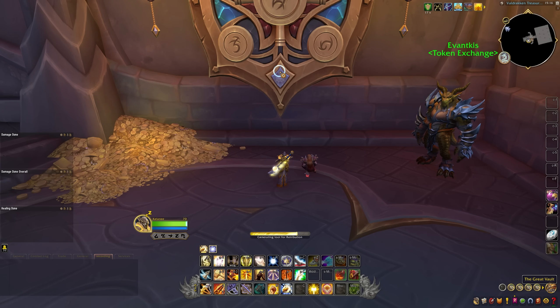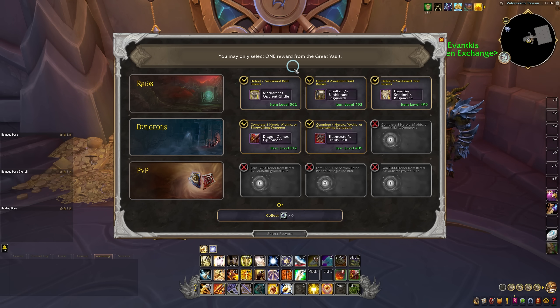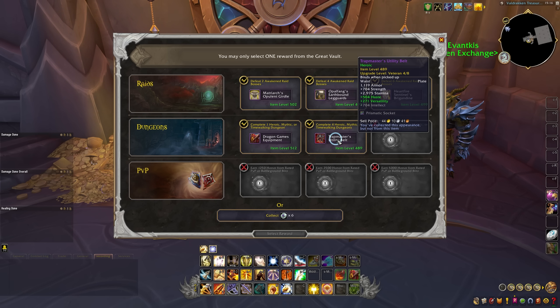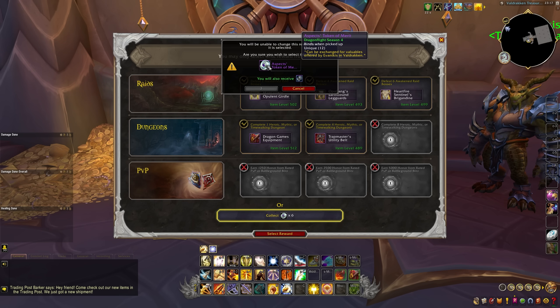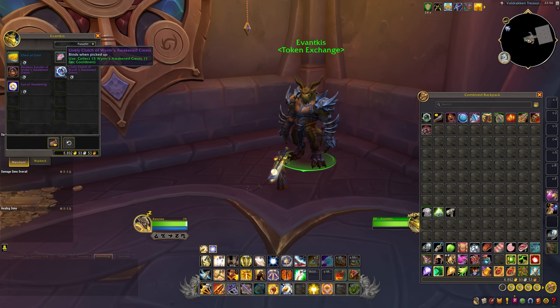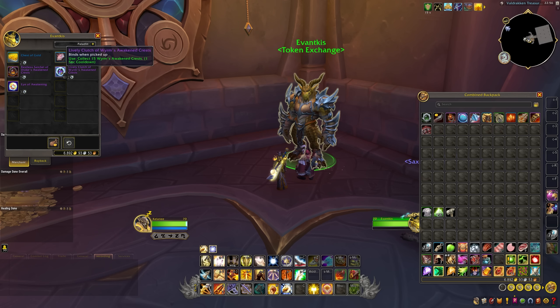The Weekly Vault offers an extra chance to get some gear upgrades, but what a lot of folks skip over is the currency you can pick up as well. If none of your rewards are an upgrade, you can take Tokens of Merit instead. You can get up to six tokens per week by having three rewards unlocked in your vault. Earning credit for the Weekly Vault is super easy in Season 4 — if you're doing LFR that unlocks at least a few rewards on the Raid row, and heroic dungeons give you one or two rewards on the Dungeon row. Between heroic dungeon queues and LFR you should be able to unlock three rewards very quickly. Take those tokens to the vendor right next to the vault and you can buy Worm Crests — six tokens per week yields 45 Worm Crests per week, which is one piece of upgraded crafted gear or three upgrades for a piece of Champion, Hero, or Awakened gear that needs Worm Crests.